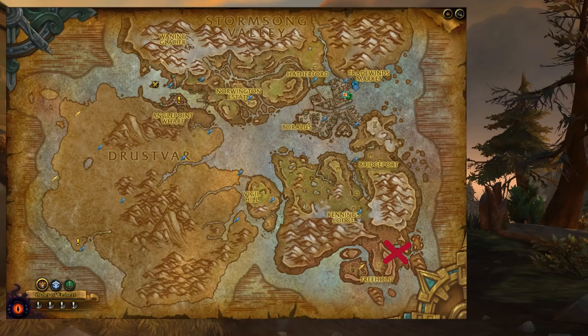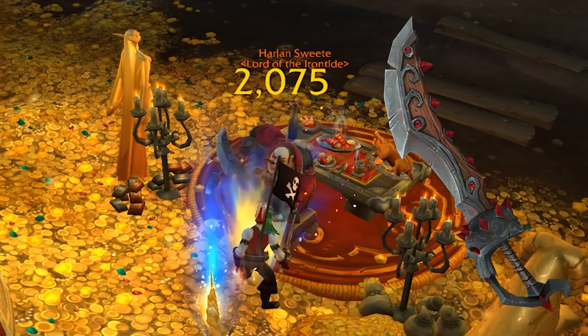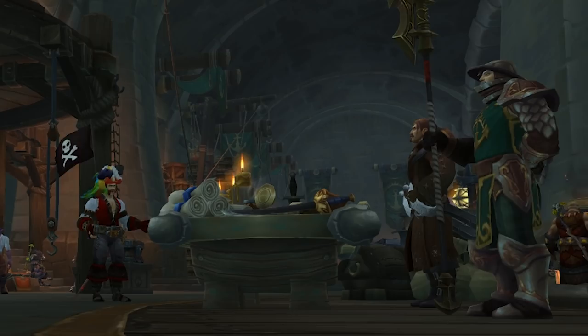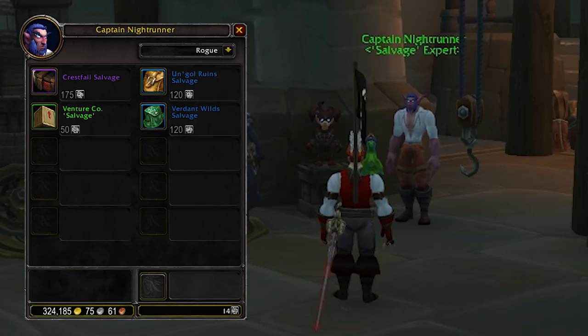If you're going after Sharkbait, head to Freehold on the southern tip of Kul Tiras. Assert yourself as the superior pirate by killing Harlan Sweetie on Mythic Difficulty for a 1% chance to drop the mount. He also has a chance to drop a cool pirate cutlass for one-handed users and a shark jaw shoulder for plate mail wearers. If green's more your color, go after Squawks by chain farming Island Expeditions to get doubloons. Use those doubloons to purchase Crestfall or Rotting Mire Salvage from Captain Kit or Captain Nightrunner. Both boxes can contain Squawks, with Rotting Mire Salvage having a slightly better drop chance at 12%. Be aware the things they sell rotate every week, so you might have to wait a few weeks to get the right salvage.